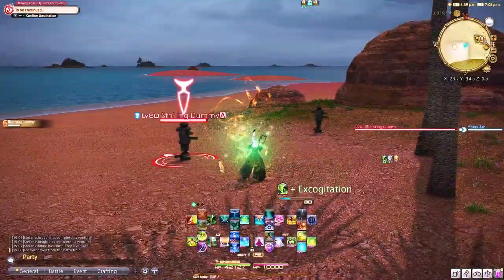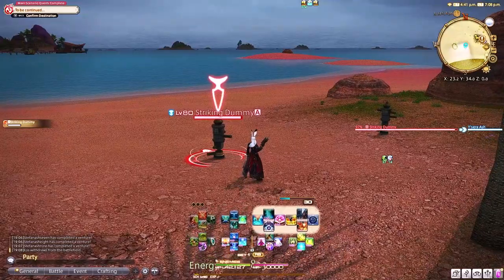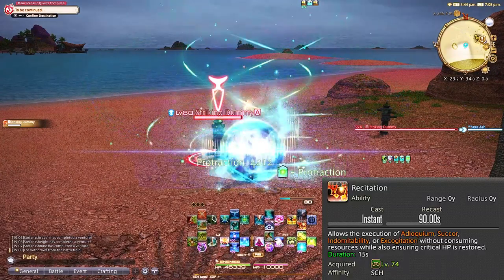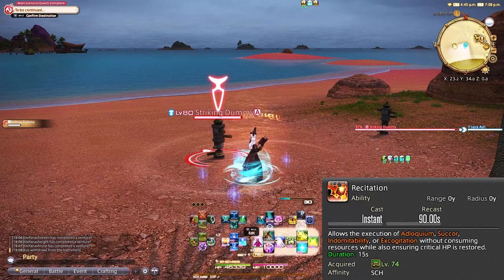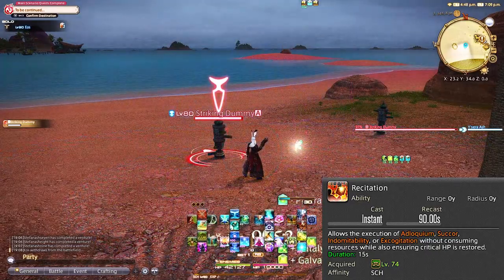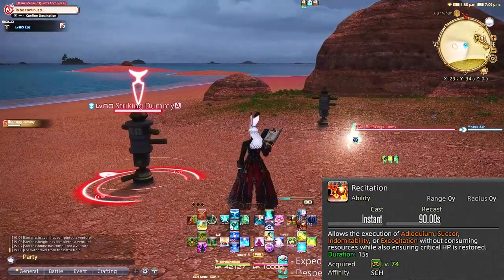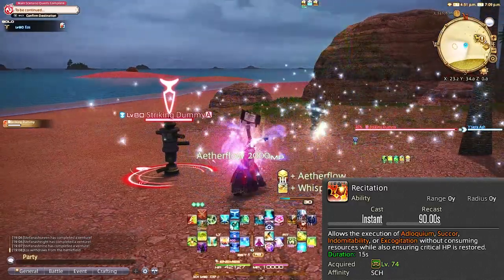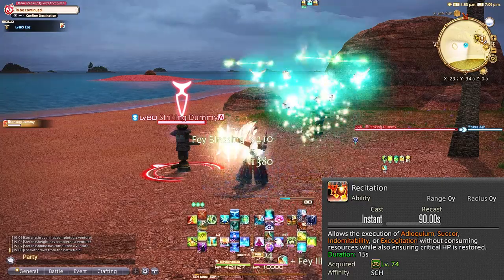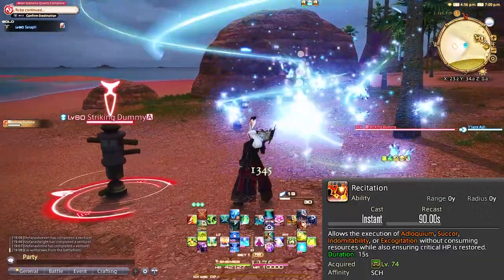After this and up to 90, we're getting some really high level abilities that at level 90 make Scholar almost the best class to play because it makes it so incredibly easy to heal. That starts us off with one of the arguably best abilities Scholar has: Recitation. This allows the execution of Adlo, Succor, Indomitability, and Excogitation to be free as well as critical. Most players pair this with an Excogitation on big pulls and just forgo healing for a little bit. I like it after a Whispering Dawn and Sacred Soil to help with mitigation and push healing further.